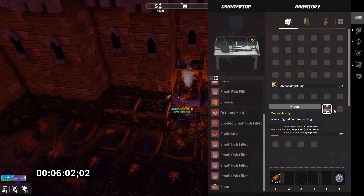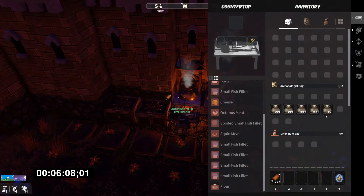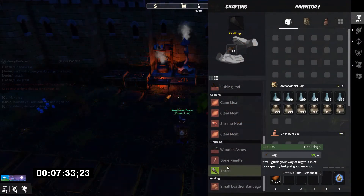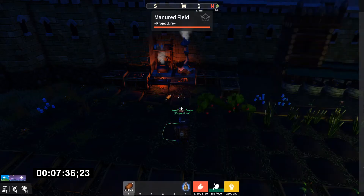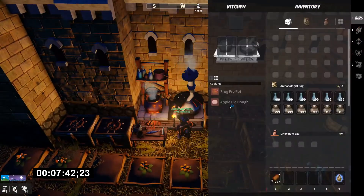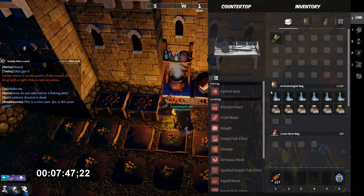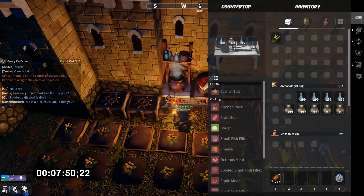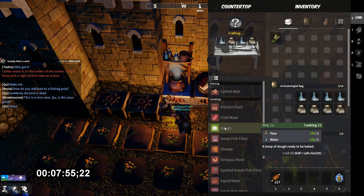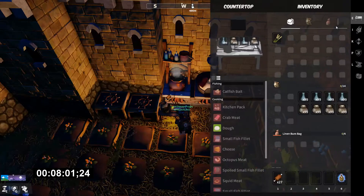Okay, so now we've got about 400 flour. The next recipe we're going to do is on the countertop. Take our wheat out and we're going to put equal parts water to flour — two flour, two water — and we're going to mass produce dough now. We're at level fourteen cooking, halfway through fourteen.